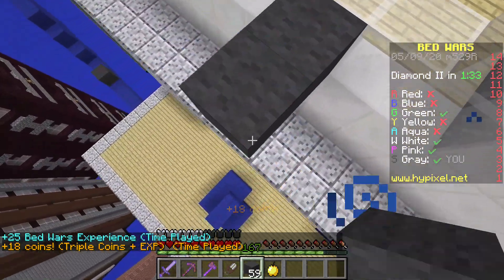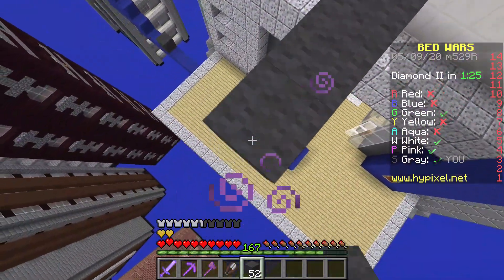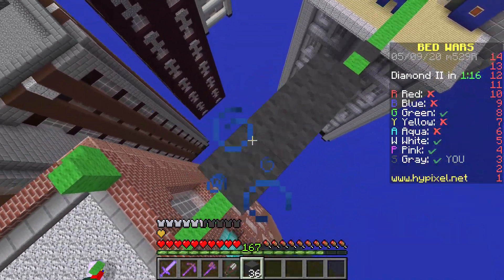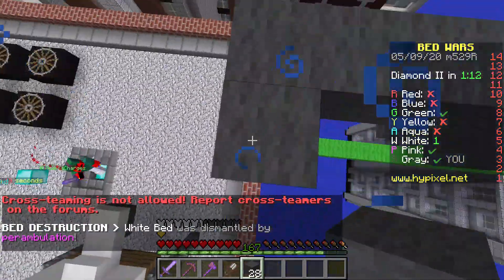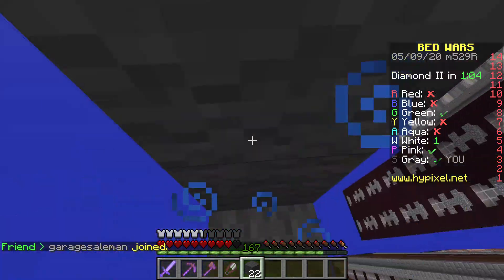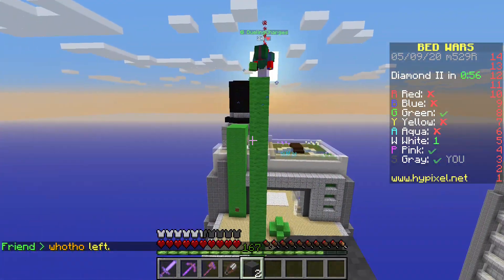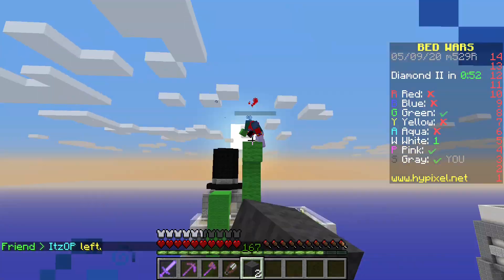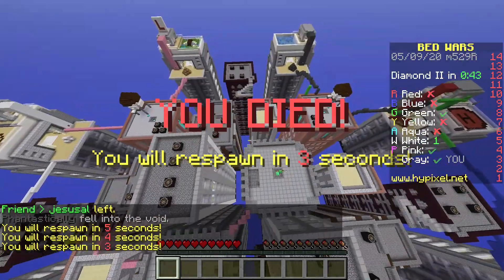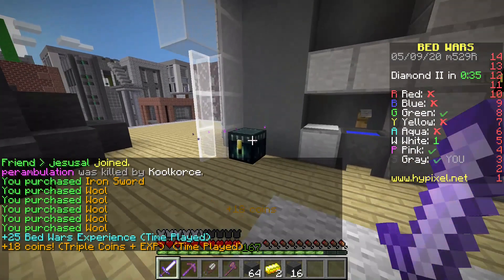He is coming to the diamond gen — he's definitely going to make it there before me. He's coming, so maybe that isn't the best plan. I'll go ahead and eat that. He's running away. He's running straight back to his base. I do have shears so if I just build above him and get a bit lucky I should be able to get his bed, but he keeps building up. I only have two blocks — this situation is not ideal. I played that pretty poorly; probably should have gotten TNT, but I don't really care.